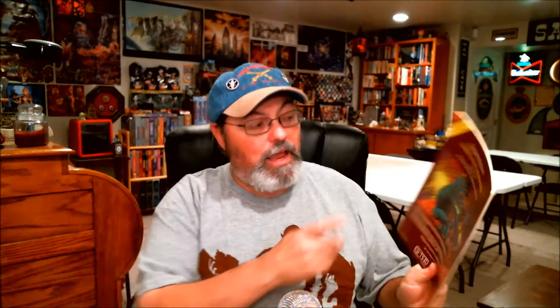I1, Dwellers of the Forbidden City. You can see there it says an adventure for characters levels 4 through 7. The I, meaning intermediate, was created for characters in those levels — the 4 to 7, 5 to 10, or 5 to 8, somewhere in there — what they at that time considered intermediate levels. At level 4 you're becoming a journeyman adventurer, so that would ring true even today.